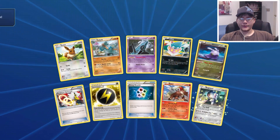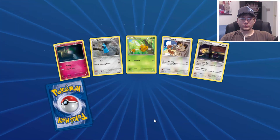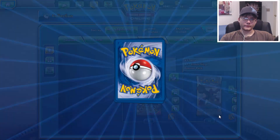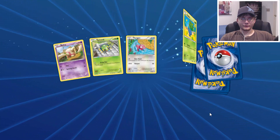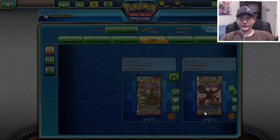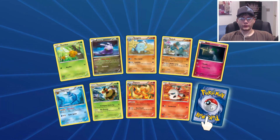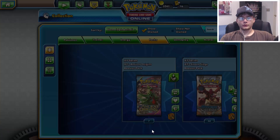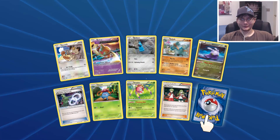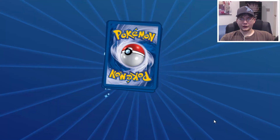Entei and then we have Registeel. We also have Metagross — nothing new from that one unfortunately. Porygon Z and Regice. At least give me one more EX before this is done. Vespiquen. I should check how many packs we have left — I kind of just clicked on it instantly. We have Valkorona — that's cool looking artwork. I guess we have six packs left. Technically the one you're opening doesn't count, so we still have plenty of time to get another awesome card.